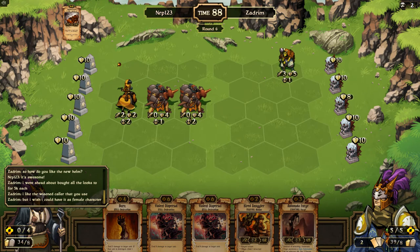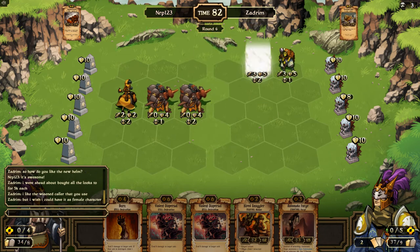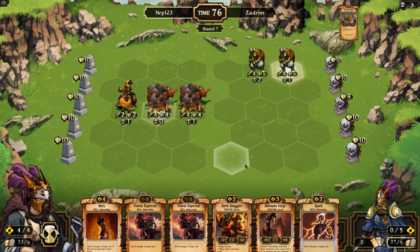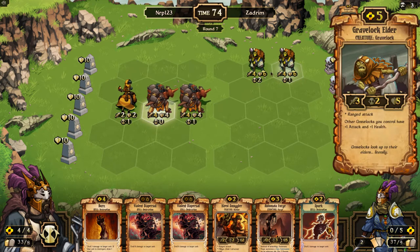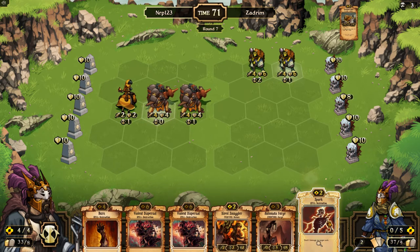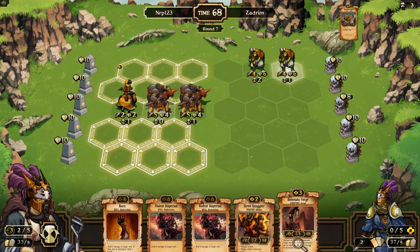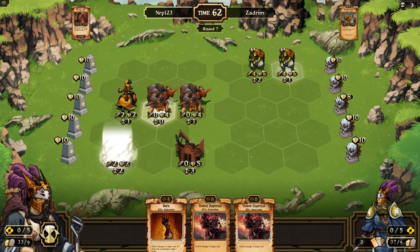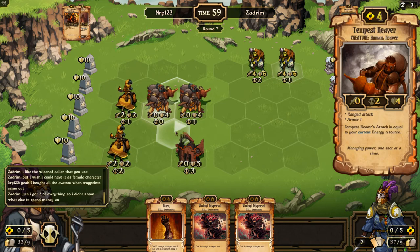Next turn now I have a reason to ramp up, because I can go with a Smuggler and Automata Forge. We'll definitely want to VD these guys soon. We'll get rid of the Spark — Spark doesn't do much to these big health creatures. Unfortunately this guy's going to have zero attack, because I'm going to get down a Forge and another Hired Smuggler. I like these guys in the front because they're armor, so I'll separate them a little bit.